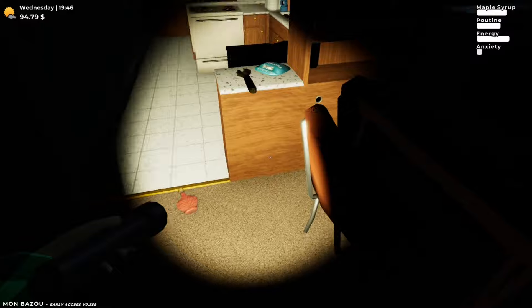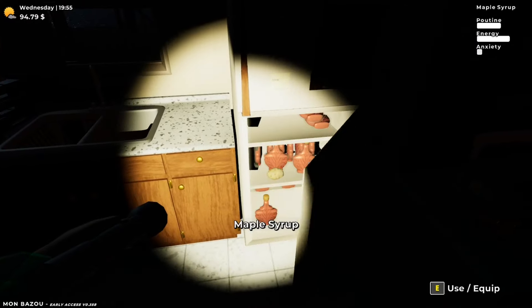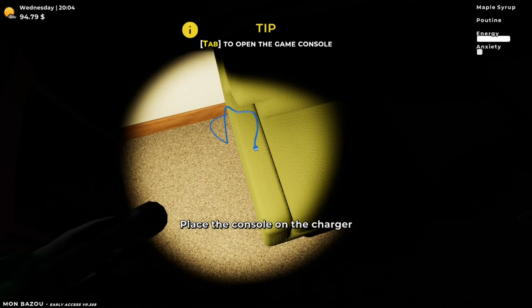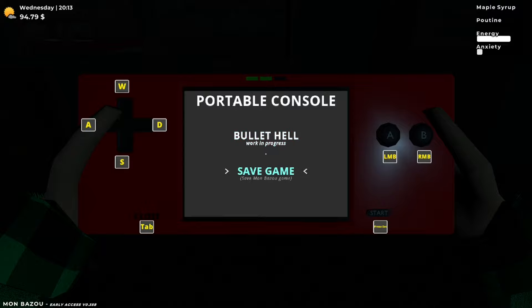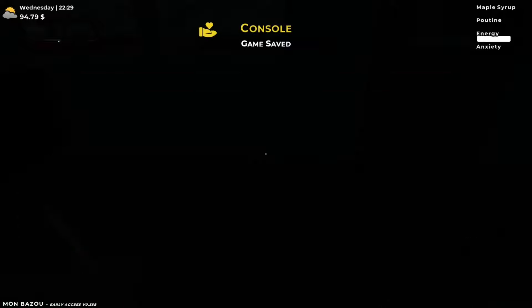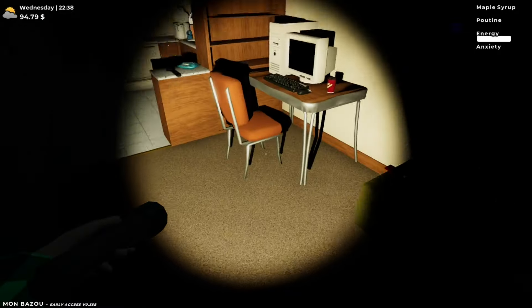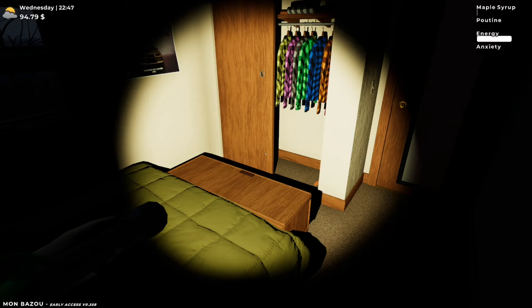Really hope you enjoyed this episode — if you did, please hit the like button. We're going to guzzle some maple syrup, have some poutine if we've got any left. Running a little low on energy but first thing we'll do is save the game. Right, let's hit save — time goes by as you save it, same as with the computer. We really need to connect to the power grid. Thank you so much for joining me — hit me up in the comments, subscribe if you haven't, and I'll catch you guys again soon.